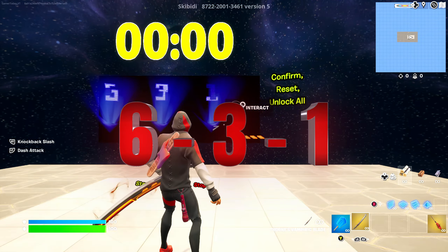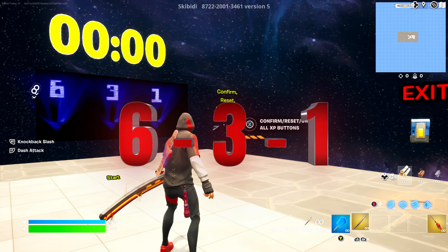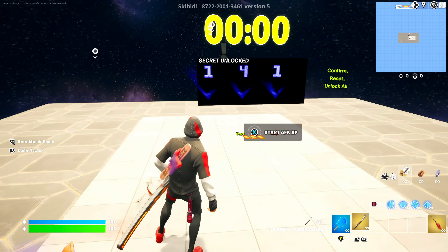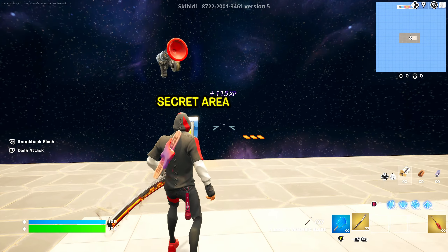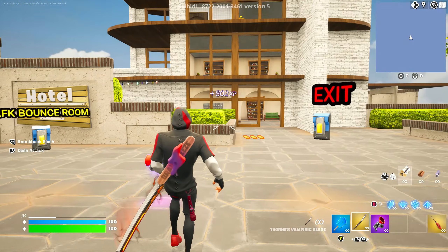Make sure to put that code in and go and confirm it. Then you're going to hit the AFK XP button — it's going to give you a little XP as we go, and it's going to really help and multiply what we're doing next. Go through this little door button, press it, and it'll send you to a different part of the map.